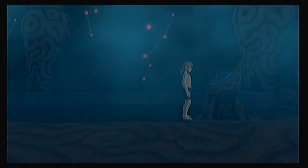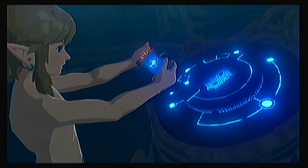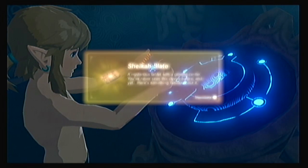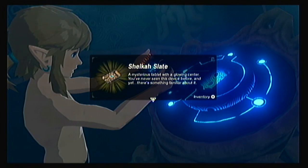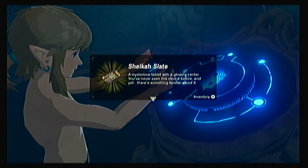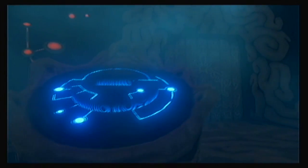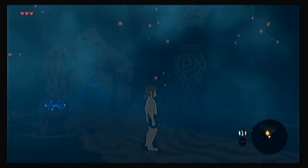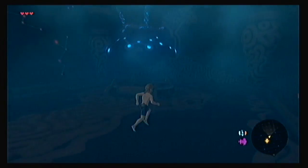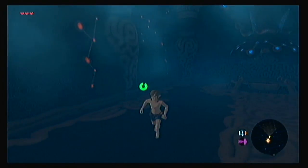So is this like the guide character for this game? Just a little tablet device? Oh wow, it is like a tablet. Sheikah Slate — a mysterious tablet with a glowing center. You've never seen this device before, and yet there's something familiar about it. We don't know what our origins are because we just woke up here in this place. Oh, we've got a sprint button! So we don't have to roll around everywhere. That's good.